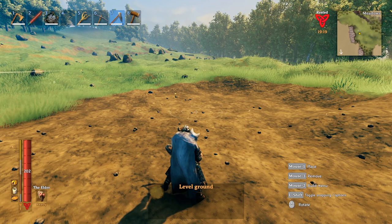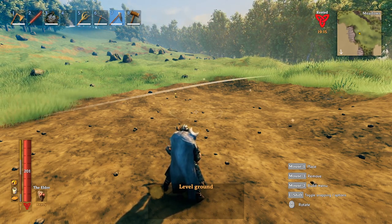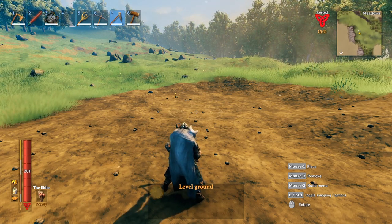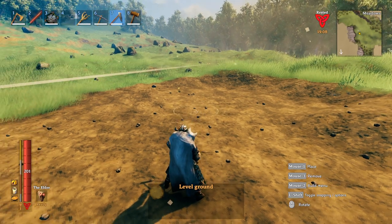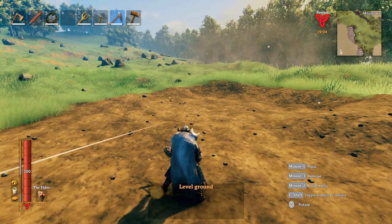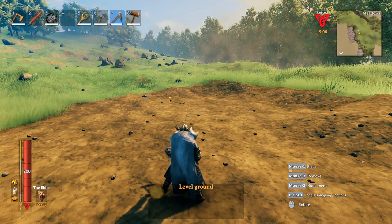The first terraforming tool you get access to is going to be the hoe, followed by the pick — those are your two main ones, with the cultivator being a little bit useful too, but we'll cover that at some point. If you make the hoe, you can now also upgrade it up to level three. Once it's level three, it's at max durability and it'll just last longer — that's really all it does for you.